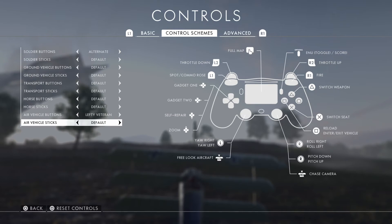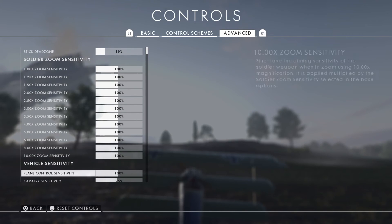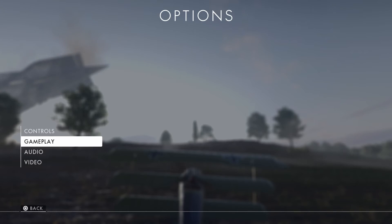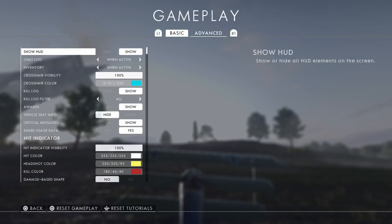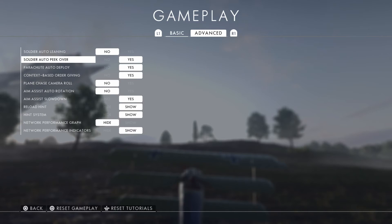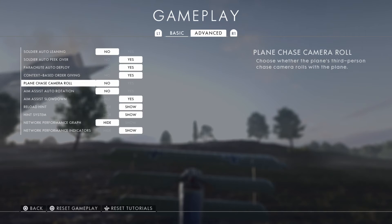Air vehicle sticks I have on default, and on advanced we have plane control sensitivity — I have that set to 100, which is the default value. Now go to gameplay, advanced tab, then go to plane camera roll and switch that off.